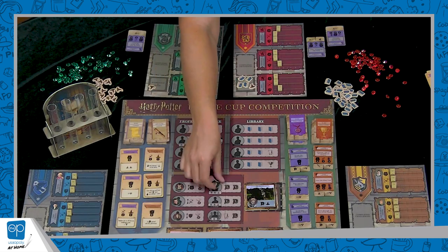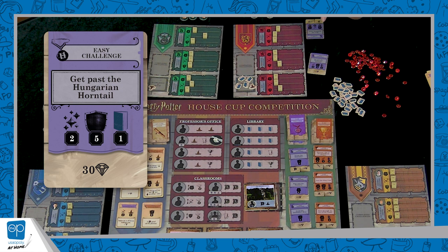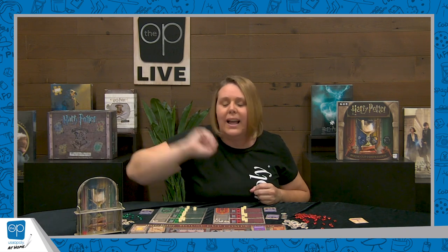Bring all your students back home. In the challenge phase, all of your students can work together — you don't have to have any one student have all the levels needed. I need two levels in Charms, five in Defense Against the Dark Arts, and one knowledge token. Every student automatically started at one in each subject. Harry has one in Defense Against the Dark Arts, Hermione adds two — that's three — and Ron has two more, that's five. So with one knowledge token, I've earned 30 points for Gryffindor! Let's put those gems in the house hourglass display.